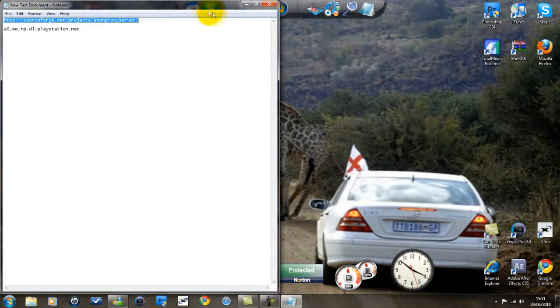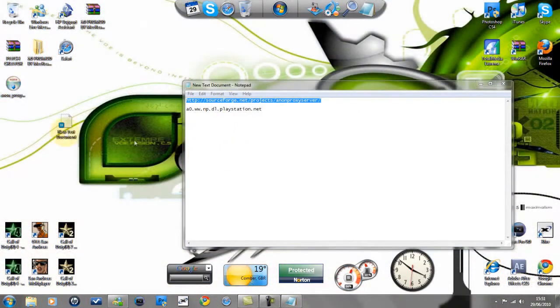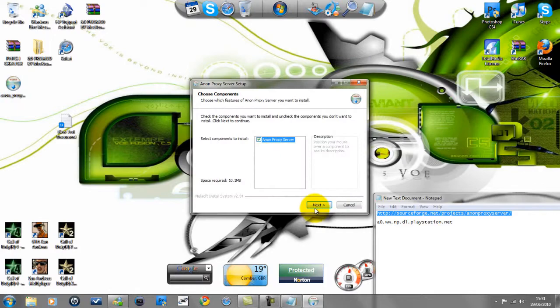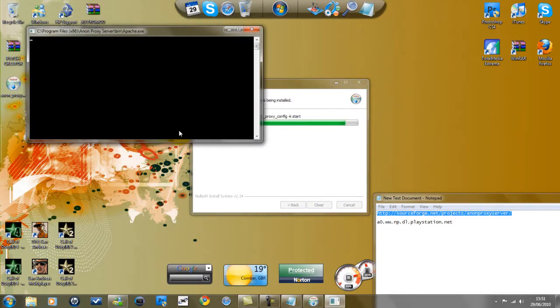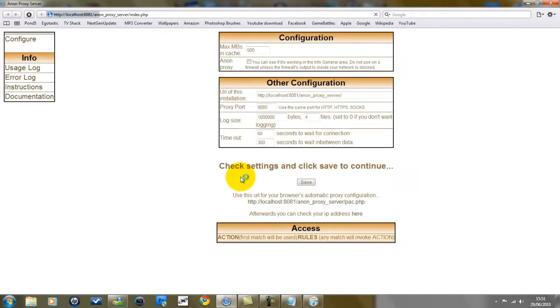So you can close this now. Open up the installation — here we are. Your security will probably say something; it doesn't matter, just hit the run button, next, next, next, next. Wait for this to finish. This little black thing will pop up — go away, don't need to worry about that, trust me on this.